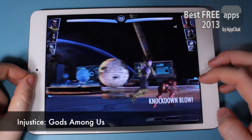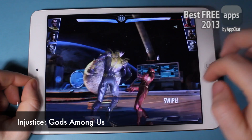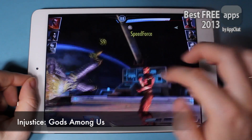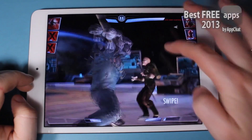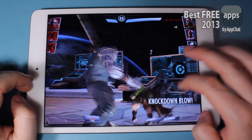The next one is called Injustice Gods Among Us. You may have heard this has been released on multiple consoles, but this is just the mobile version that's kind of dumbed down — it's a tap and swipe fighting game. You first start off with three characters, and basically as you fight you level up your strength and you also gain more credits to get better characters.